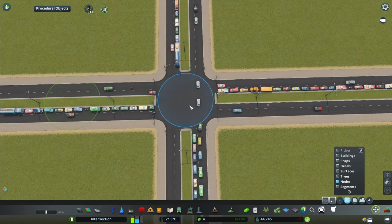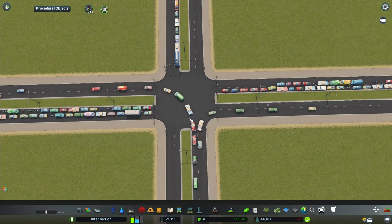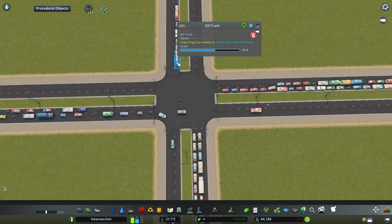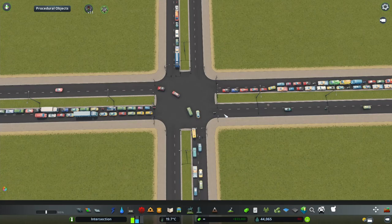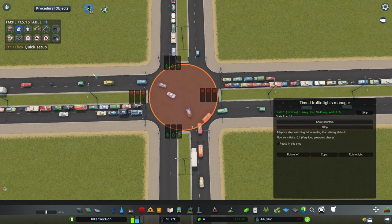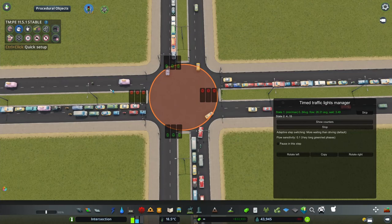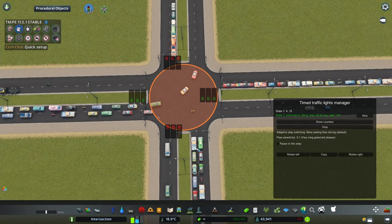That actually worked quite well, even though the phases are still maybe a bit short and left turns aren't fully optimal. But we do have many more left turns now, so that's looking alright. There are even vehicles waiting when cars from the opposite direction are doing a right turn. This leads to another thing about timed traffic lights — you also need to tell vehicles where to line up in front of the intersection, how to navigate inside it, and where to end up.